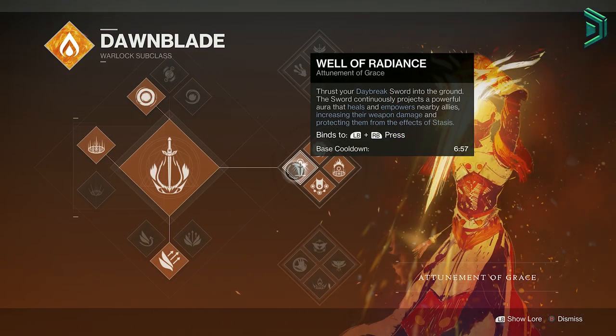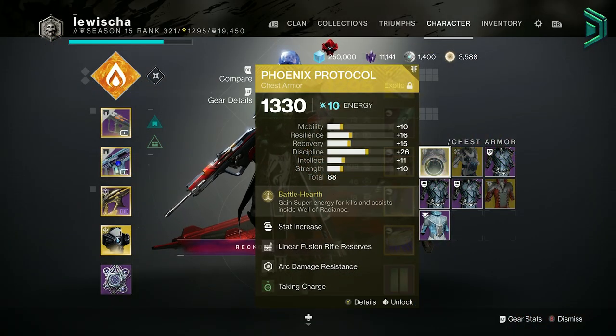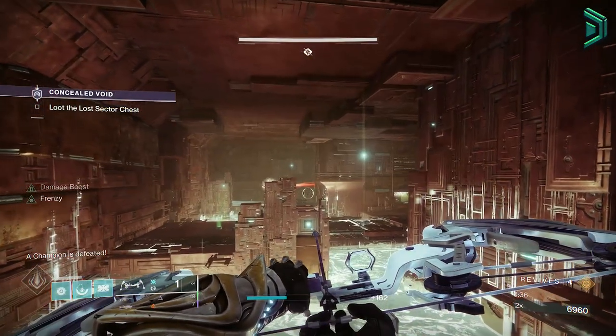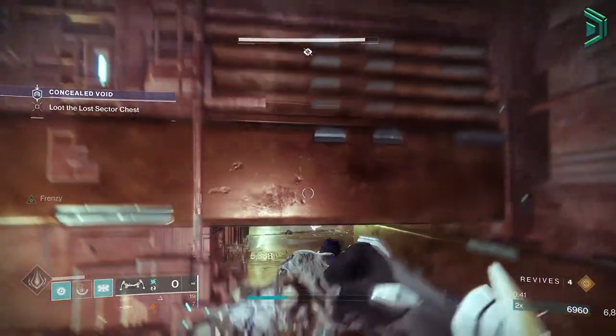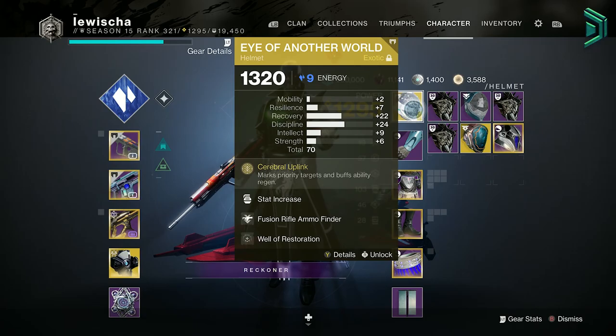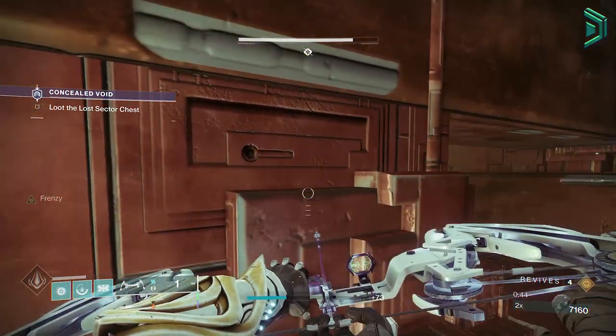For a Warlock, you'll want to use the Well of Radiance middle tree with ideally a Phoenix Protocol so you can get that well straight back quicker. This will give you and your team a lot more survivability in the harder content while you're under leveled. But you can also run a Stasis subclass with the Eye of Another World exotic to freeze champions and bosses frequently, which will help out a lot when you don't have the best weapons or champion mods right away.